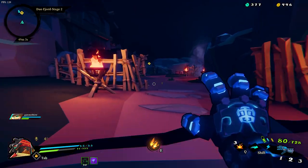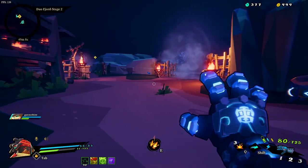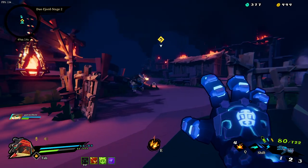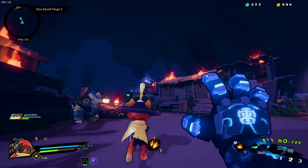I have 377 essence - because I came in with 160 or something. Look at Captain Fantastical. Here they come. The gate just closed behind us.